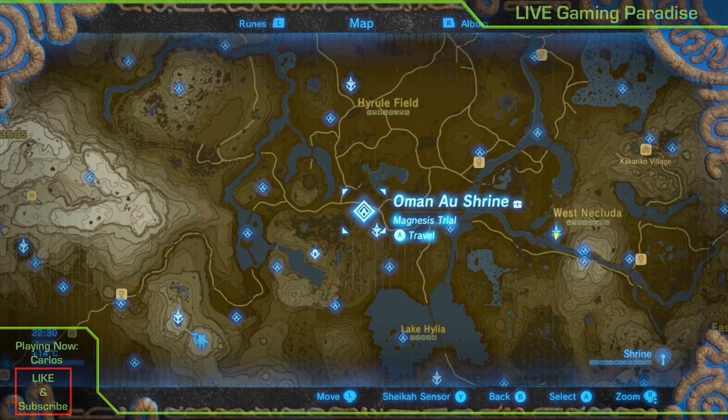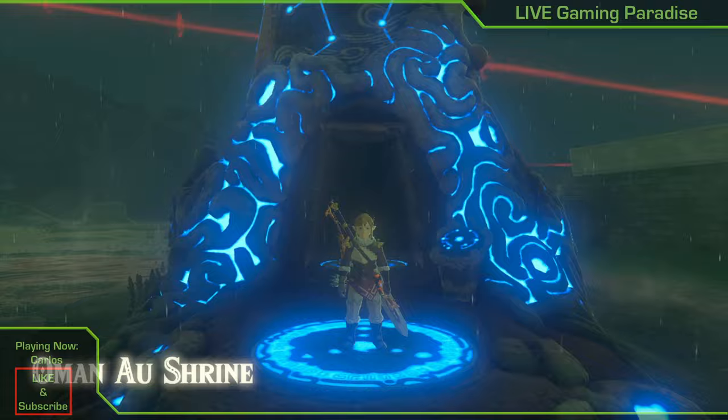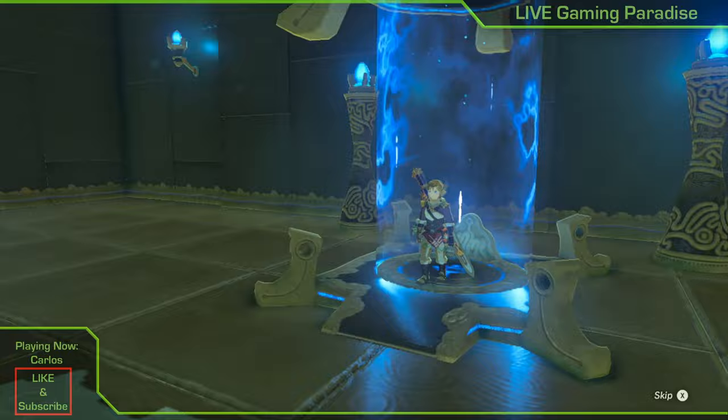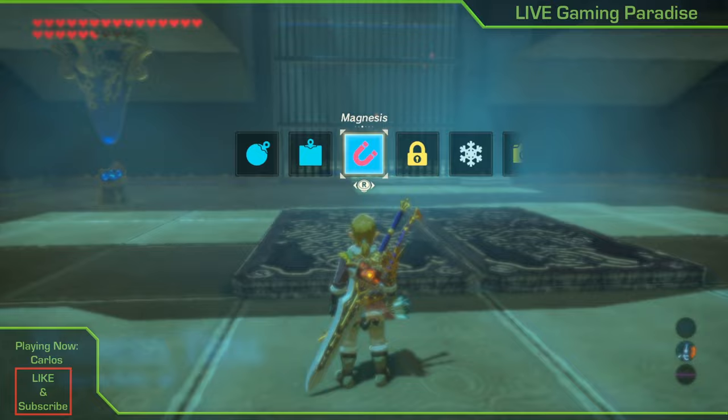For the final one, travel to the Oman Au Shrine in the Hyrule region — this is the only place I could find where you can get the guardian inside. There are some mobs outside, so make sure you run inside quickly to get away from them. Once you get inside the shrine, you'll see two plates — use your Magnesis and move them both out of the way.